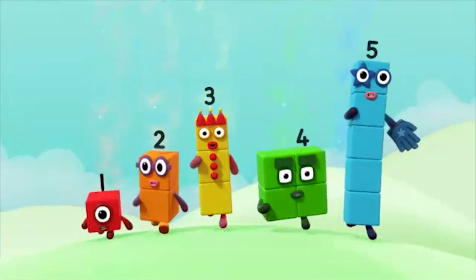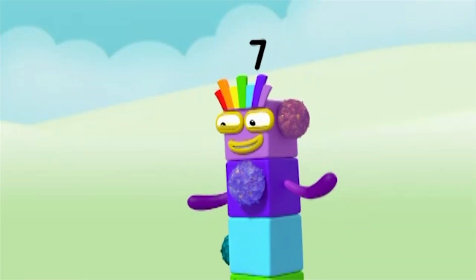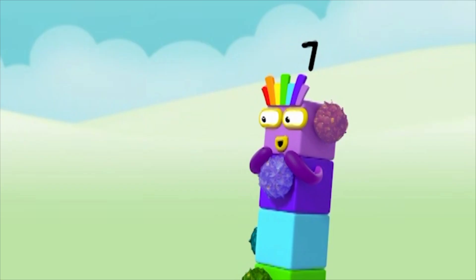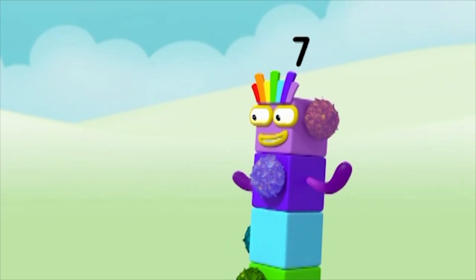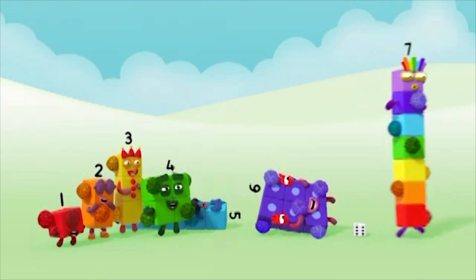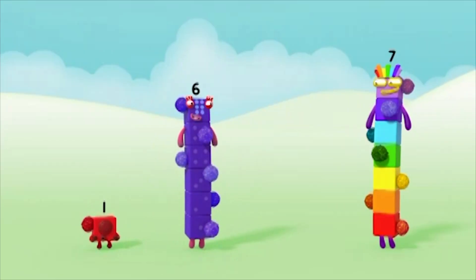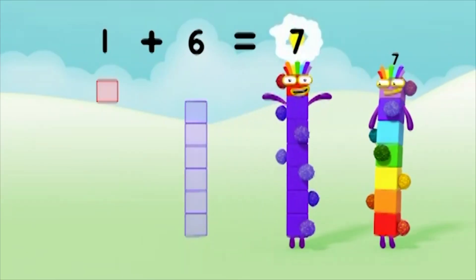You can count on us with another box! Sevens? I'm not ticklish! How lucky is that? Oh, have you all had enough tickling? Why don't you just make sevens then? How? I'll show you. One and six. One plus six equals seven.